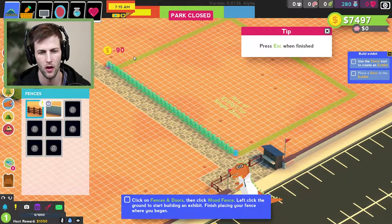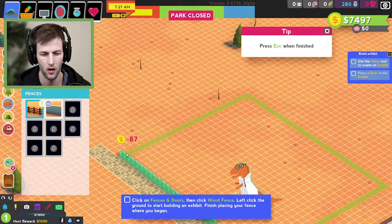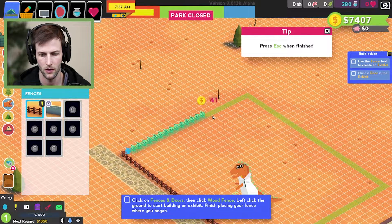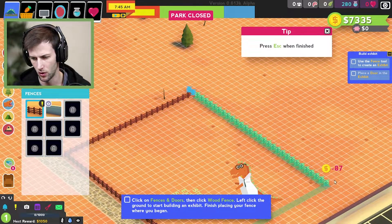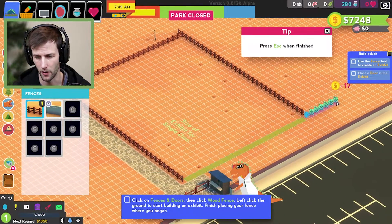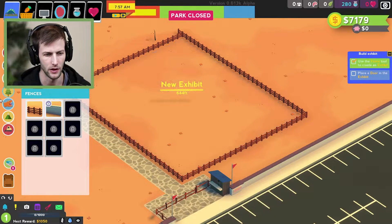All right, it looks like we need a wood fence to start off right in the corner here. We can literally just click around and place it. Simple enough. We're going to build around where they want us to, and then I would assume you can just freely do it as you go.